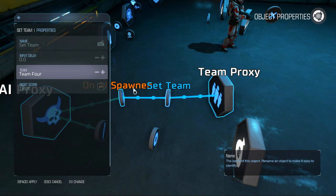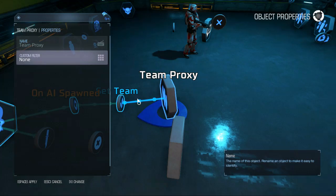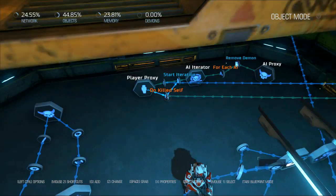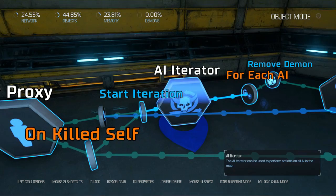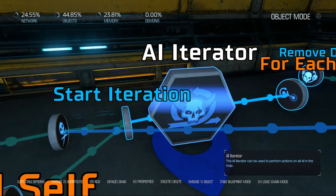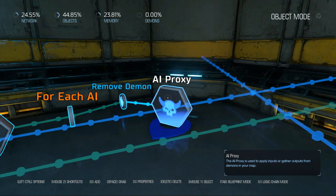It doesn't really matter which number you choose, but it's important that you assign them to a team, because then you're going to run a team proxy as the noun that this is modifying. When the player proxy — which affects all players — is killed or kills himself, you start iteration on an AI iterator. An AI iterator goes through every single AI one at a time and applies a certain effect to them. Once it starts its iteration, on each AI it will remove the demon, and we say AI proxy again so it'll apply to all demons — removing one demon repeatedly until all AIs are gone.